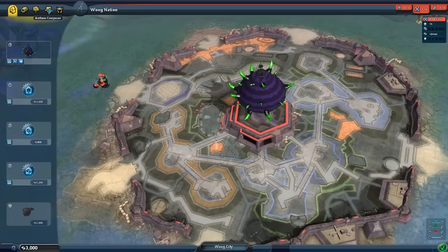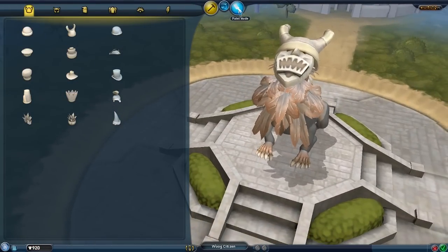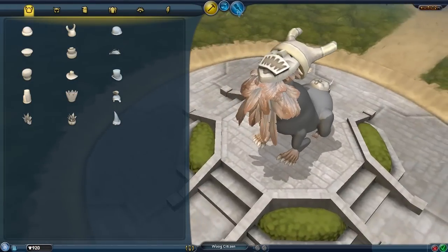Okay, what do we got? City planner, city outfitter, decorations, vehicles. Let's try city outfitter. Oh hey, these are my people - we should probably work on this. Okay so for starters...